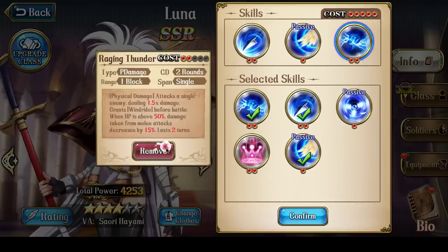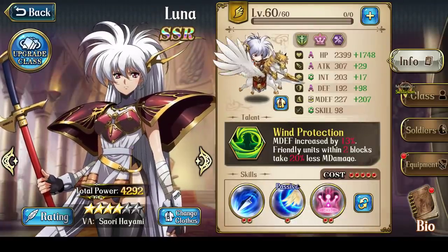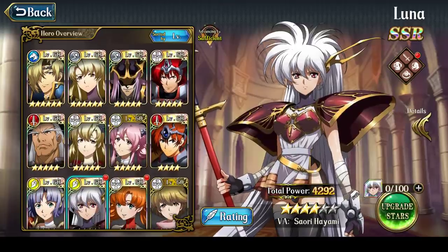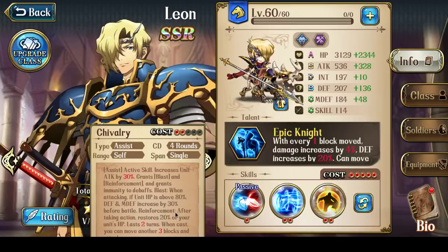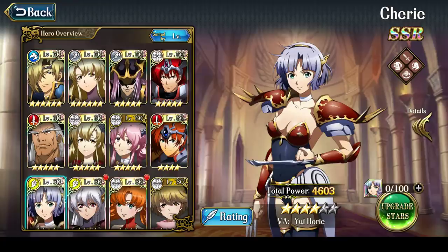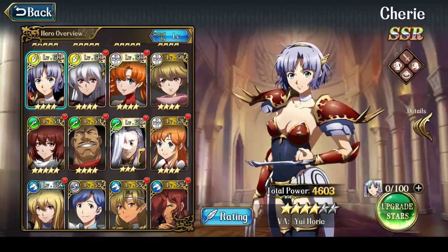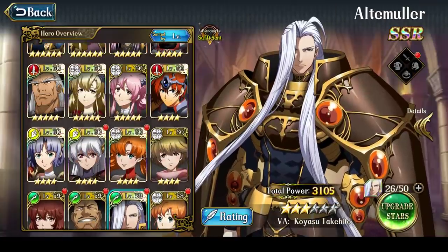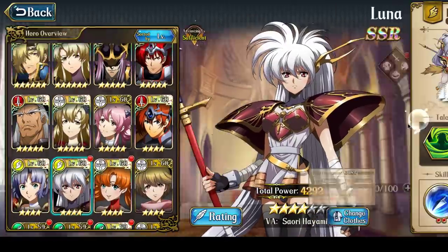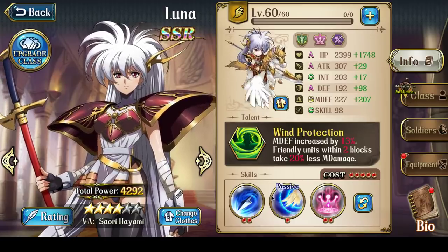If she has a weak point in this melee form, it would be that she doesn't have any kind of healing skill. For example, Leon's Chivalry has Reinforcements, which restores 20% of your units' hit points. Similarly, Cherry has Reinforcements, and even Ultimauler has Reinforcements as well. That is the major weak point of using Luna as a melee attacker, just so you're aware. Nonetheless, she is still rock solid used this way.